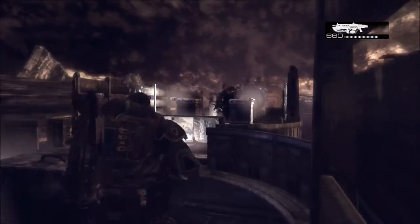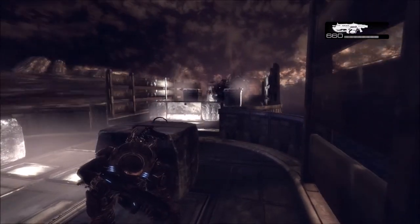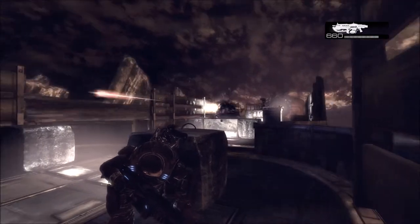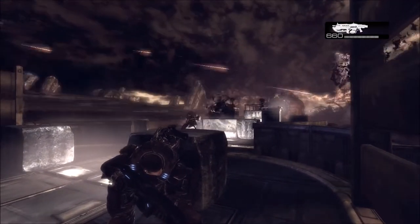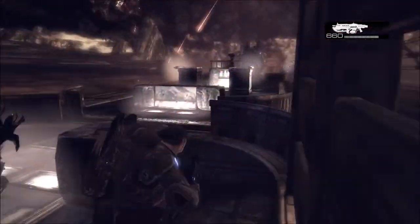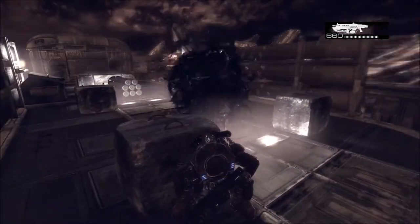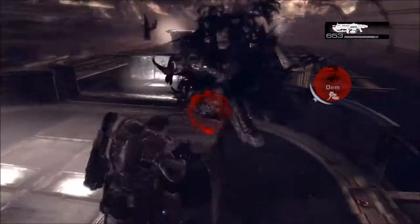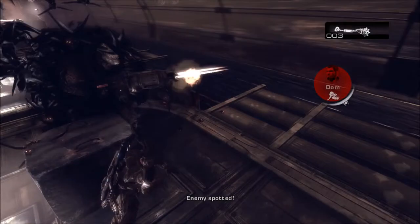Now what you're going to want to do is make your way over to these two blocks. Stick over to the right-hand side of it, so that way you're peeking out of that side. Mainly the reason is that way he gets stuck on the block — that way he doesn't walk around. It makes it shit-tons easier. Make your way over, and if he manages to do that, get his attention. As soon as he gets stuck on this block, he's screwed.